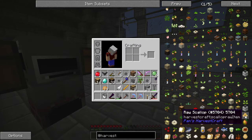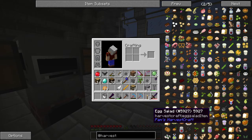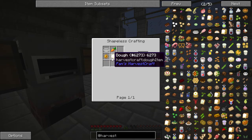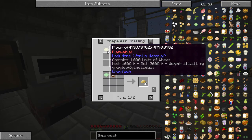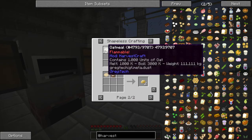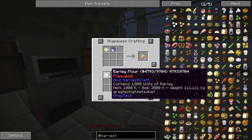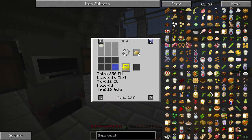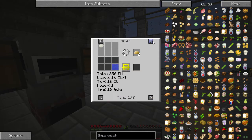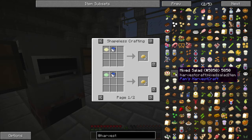He changed some of the recipes for flour as well. He added barley flour and his own oatmeal, his own rye flour, and I do believe there's also his own cornmeal.